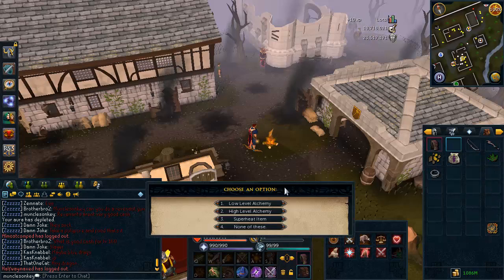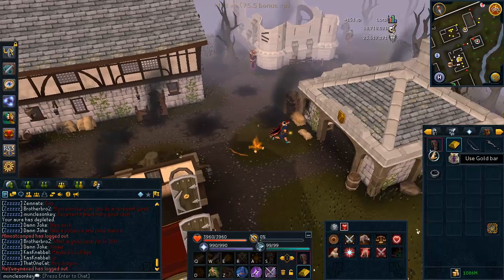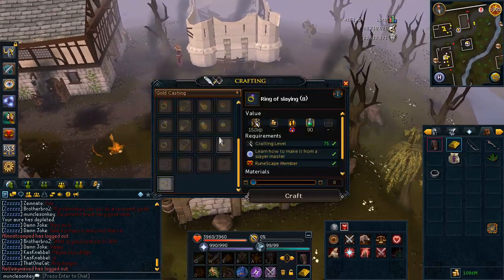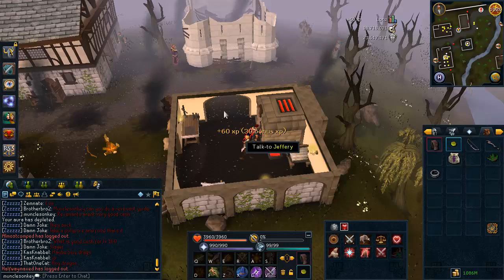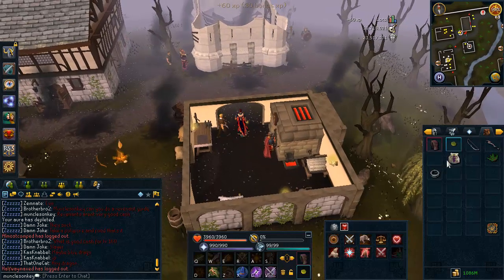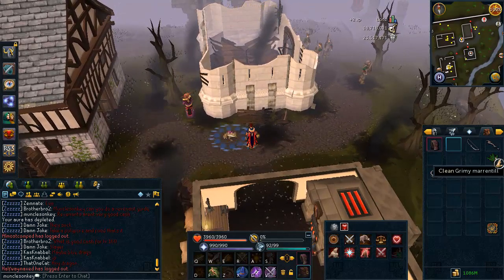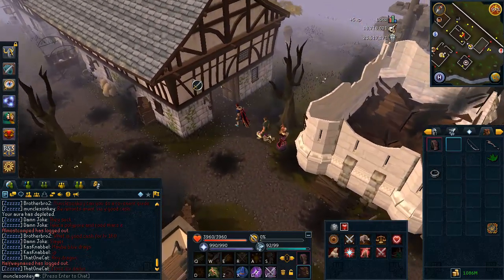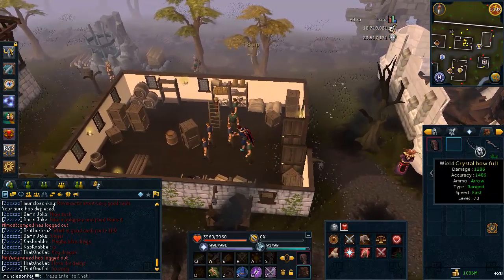Now we're going to train Magic by doing Superheat Item on the Gold Ore. And now we're going to do Crafting by using the Gold Ore on the furnace and crafting with it. So that one's done.